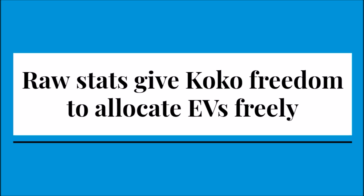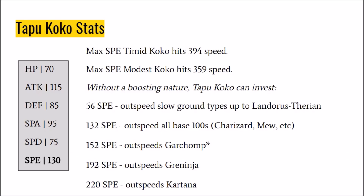Raw stats give Koko the freedom to allocate EVs freely. Max Speed Timid Koko hits 394 speed, which is absolutely bonkers. Even with Modest, you're still hitting 359 speed, which outpaces pretty much the rest of the metagame. Without a boosting nature, you can invest 56 speed EVs to outspeed slow ground types up to Landorus-T, 132 for all base 100s, 152 for Garchomp if you're running Specs HP Ice, 192 to put you above Greninja, and 220 to put you above Kartana.